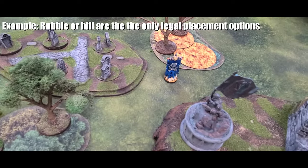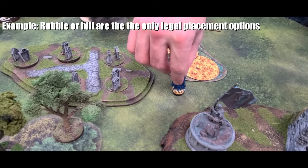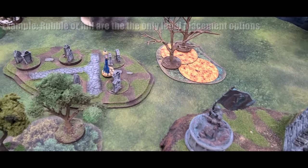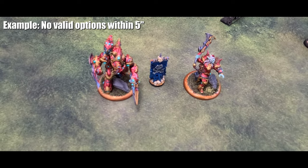The only exceptions are hazards and scatter terrain — you can never place a flag on a hazard or a piece of scatter terrain. If no valid terrain piece exists, leave the flag at the starting location as shown in the scenario.